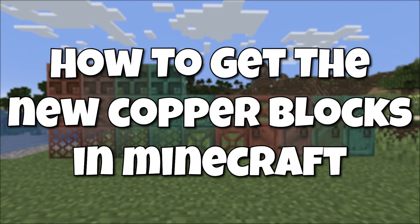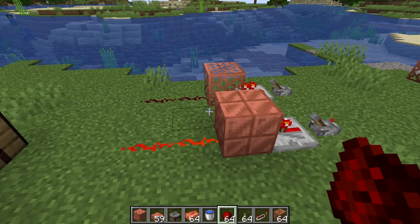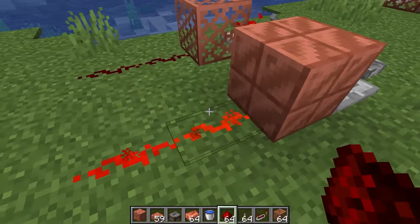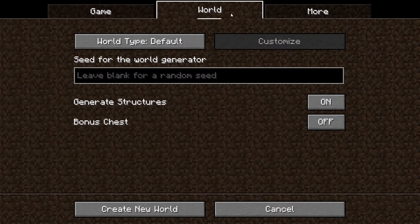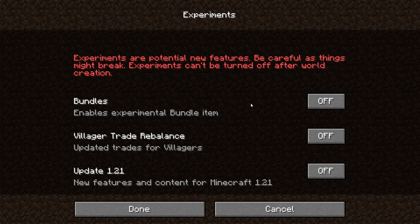How to get the new copper blocks in Minecraft 1.21. In Minecraft 1.21 there have been five new copper blocks added. I'll go through how to get these copper blocks, differences with the copper version, and how they work in the case of the copper bulb. The new copper blocks are in the 1.21 update and are currently in the snapshots. If there are any changes, I'll do an updated video.